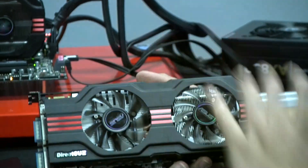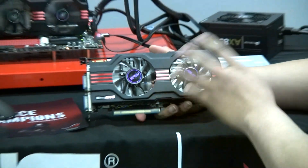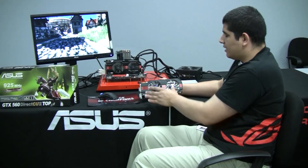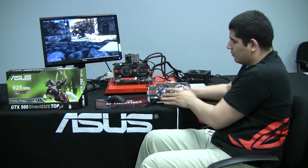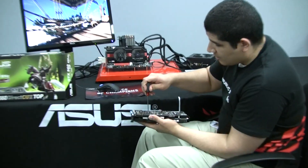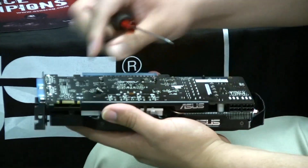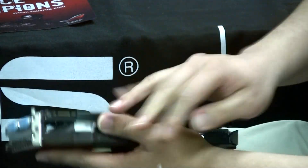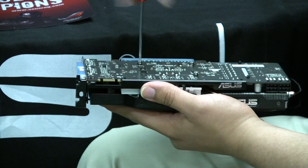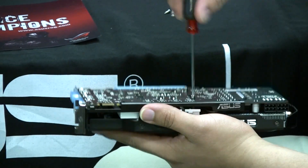That gives you a little bit of the external aesthetic of the card's design. But what we're really interested in is taking a look at some of the more advanced features. We've already discussed the DirectCU2 fan design, but let's jump into it a little bit deeper. One really cool thing about ASUS cards is the practicality in terms of how they're designed — you can see right here I've got just four screws to remove the cooler. Very easy.